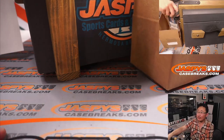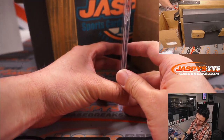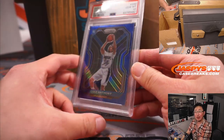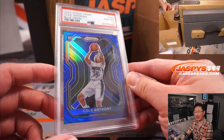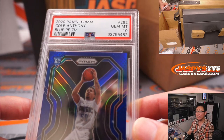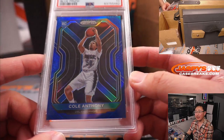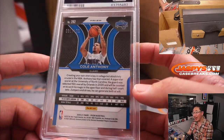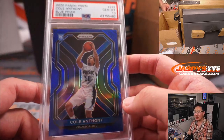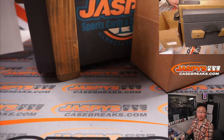All right, next up. I think we got basketball here. PSA 10. From 2020, Panini Prizm Basketball, blue parallel. Nice little color match. Cole Anthony. He had a great year. 81 out of 199. Cole Anthony, Orlando Magic. Letter A — first letter of their last name. Bren Young with A.